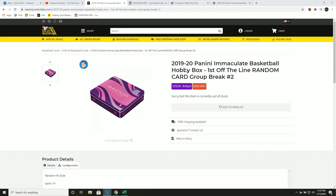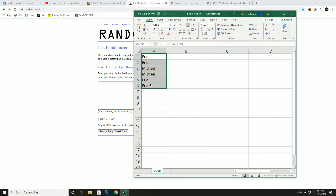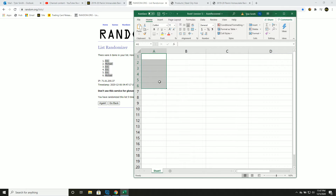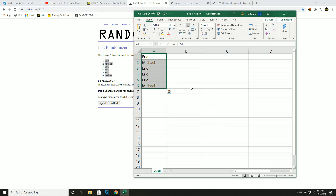2019-20 Mini Immaculate Basketball hobby box — first off the line, random card group break number two. Let's go five times on our names: one, two, three, four, and five. All right, that'll be your new spot in the group break.